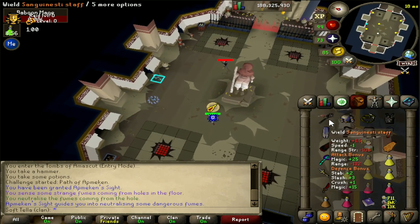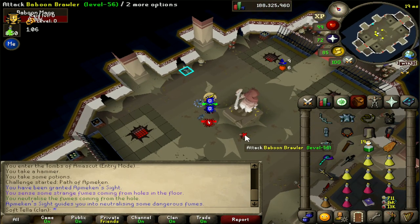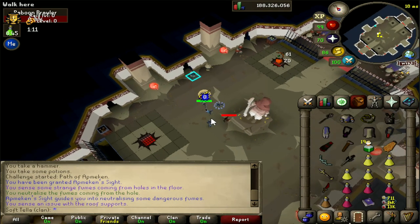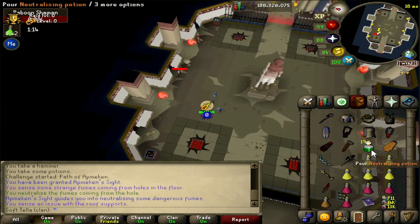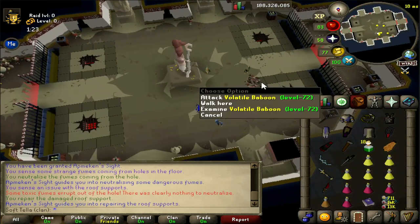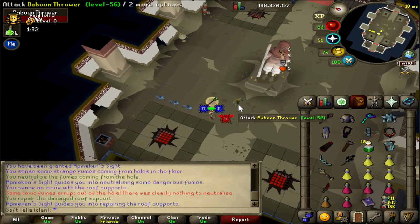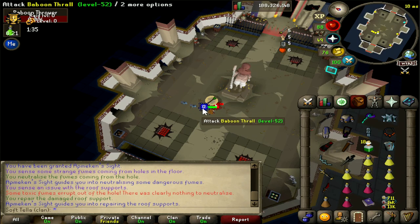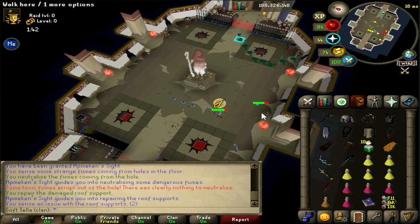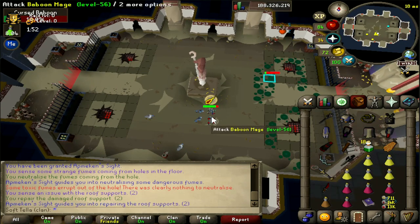The first special spawns on wave four along with three melee minions. Put your magic gear on and kill the melee minions first. Or, if you don't want to deal with thralls - which is the correct method - put some ranged gear on and attack the shaman as fast as possible. Blowpipes are good for this, or one-hit it with a bowfa. Make sure you keep doing the things around the room. Then ranged minions spawn plus a volatile. To deal with volatiles, wait for it to get within a space of you and then walk away - they explode like Verzik crabs. After this, mage minions spawn with a cursed, so put ranged gear on, pray magic, and deal with the cursed baboon as fast as you can, then finish off the mages.